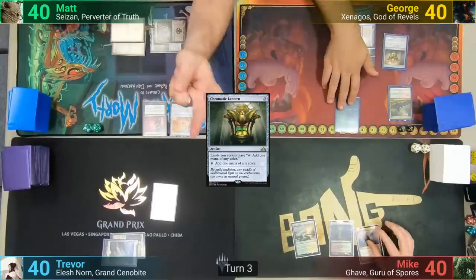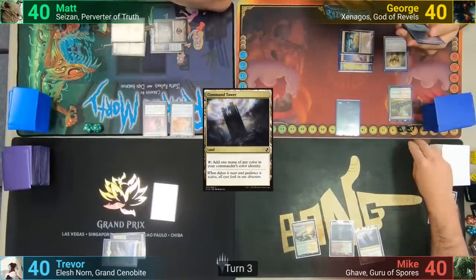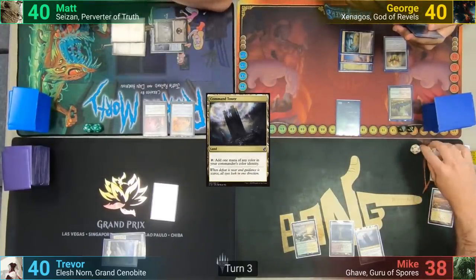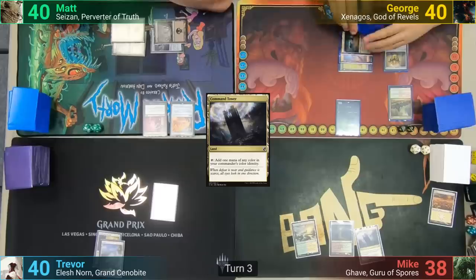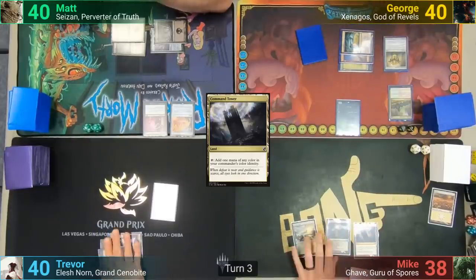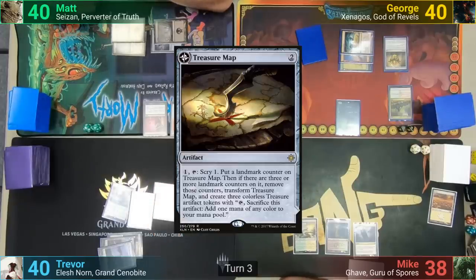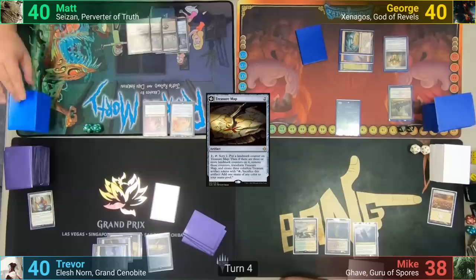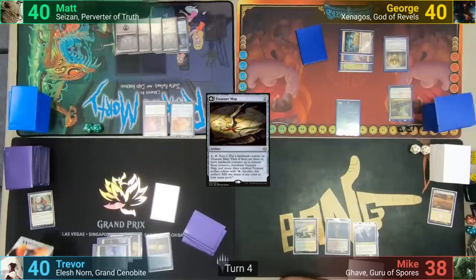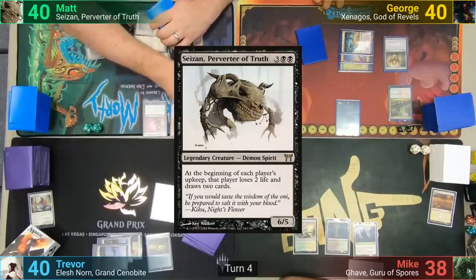Mike draws 2 and plays Command Tower. He has nothing to cast, discarding down to 7, and taking 2 from the Caress. Trevor happily draws and plays a Plains. He casts Sram's Expertise, making some Servo tokens, and gets to cast his Treasure Map for free. Matt draws 2 and plays a Swamp. He then casts Sizen in his main phase, passing to George.